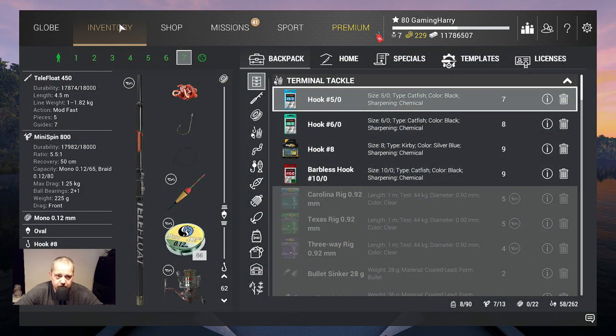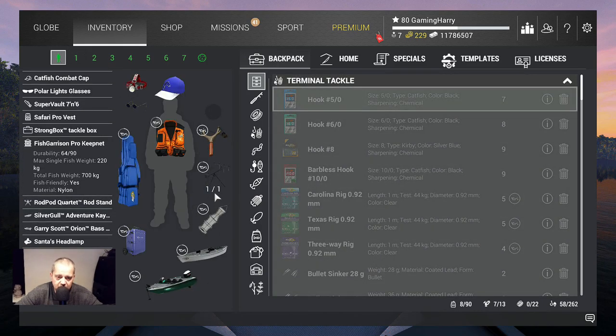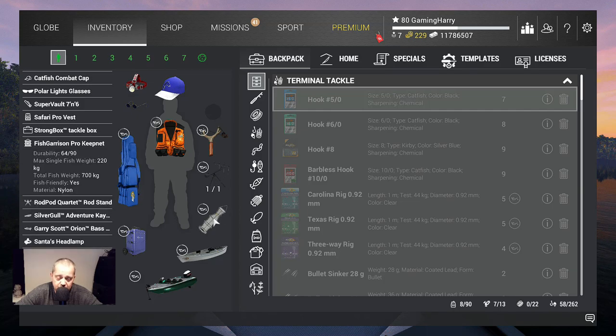Then you have the inventory. As you can see I have a big one — in the future you will have the same. But probably right now you can take one rod and a small one. No rod holder yet, but in the future you will have one. You do have a keep net — it's still a small one. But this is the most important thing in the game.